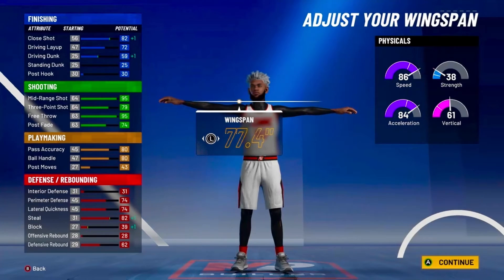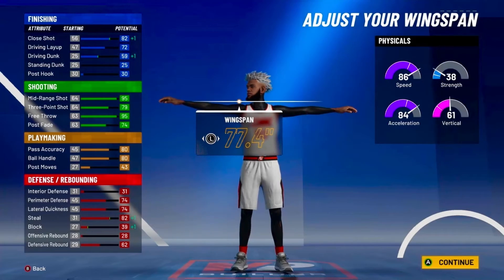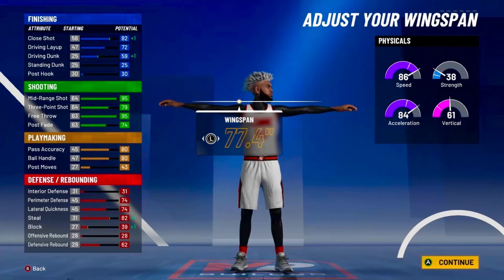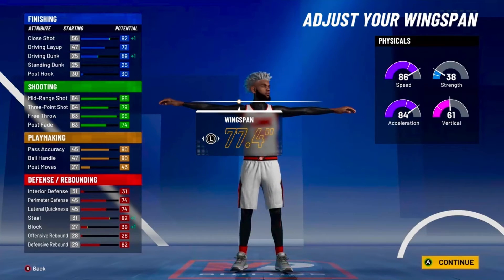So at a 99 overall with gym rat, you will have a 94 speed with a 92 acceleration — for a pure sharp, that's actually really, really good. You'll have a 69 vertical. And the finishing: you'll have an 86 close shot with a 76 driving layup and a 63 driving dunk. The shooting: you'll have a 99 mid-range with an 83 three-point shot and a 99 free throw, so you'll be able to shoot especially with 28 shooting badges. You'll have an 84 pass accuracy with an 80 ball handle, so you will be able to speed boost because you'll have over 90 speed, and you'll be able to speed boost when you put your takeover meter up a little bit. You'll have a 78 perimeter defense, 78 lateral quickness with an 86 steal, which is really good. And you'll have a 66 defensive rebound.